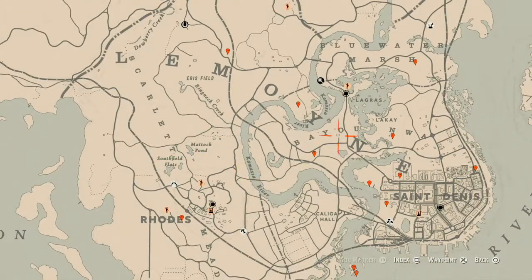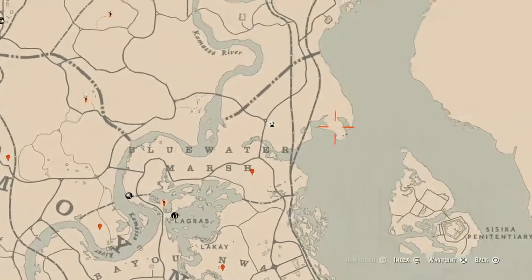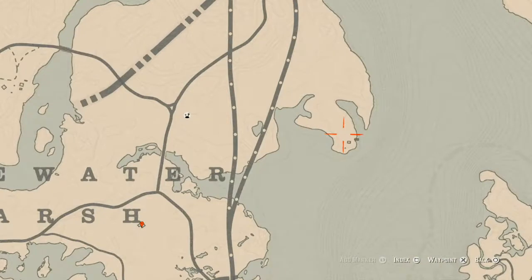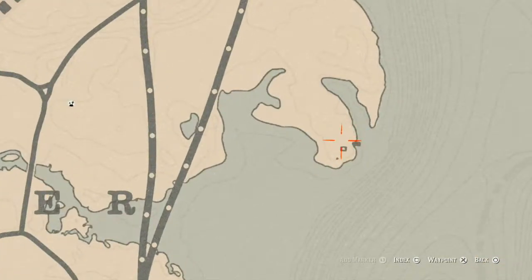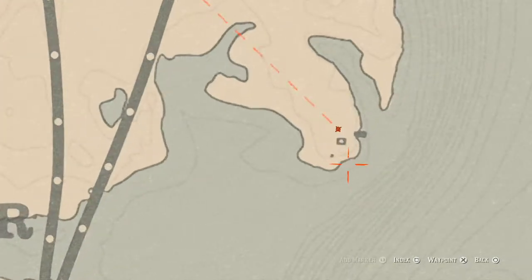Let's start up here with a couple things. There's a family heirloom up here right in front of this burned-down house — there's a dig spot. You don't need your metal detector, but right here at this location you will see a dig spot and it is a metal hairpin, which is a family heirloom. Go grab that.